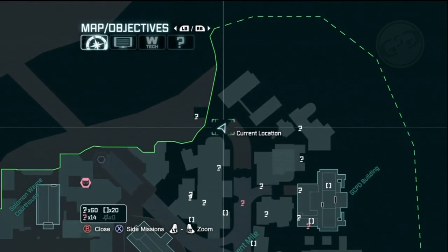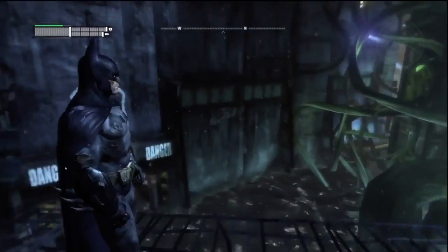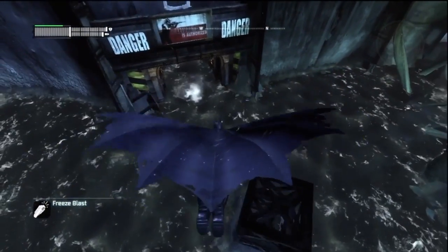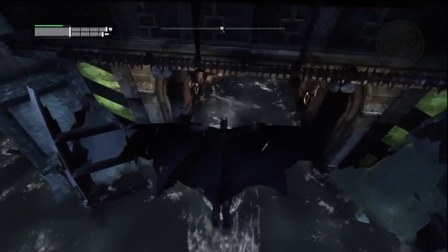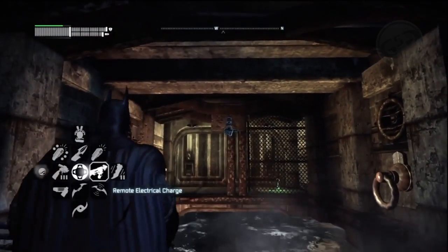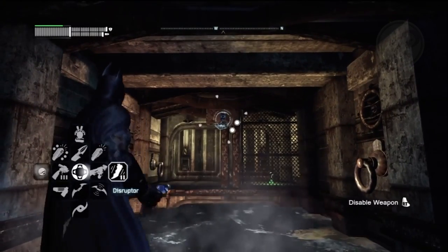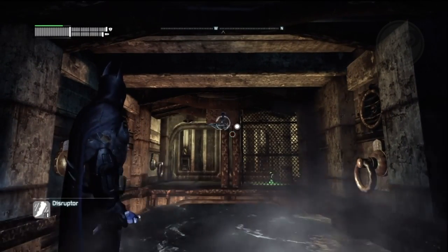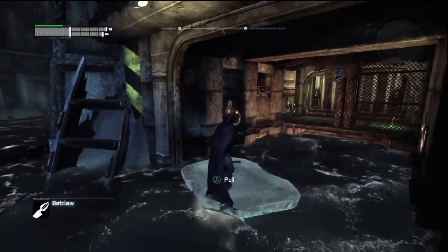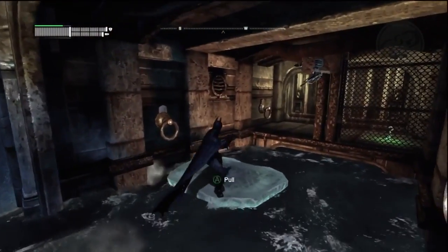Head over to Poison Ivy's hideout and if you look southwest down in the water you're going to see that small cubby. Throw a freeze blast down there and fly down there. If you get it close enough you won't have to use a bat claw. If you do, pull yourself closer until you get to that turret, disrupt it, then pull yourself all the way there. Climb up on the ledge and get the trophy.